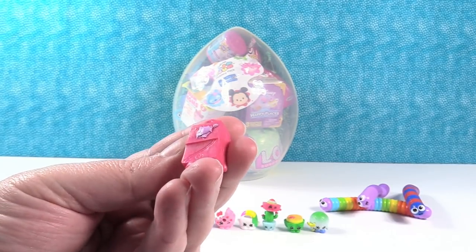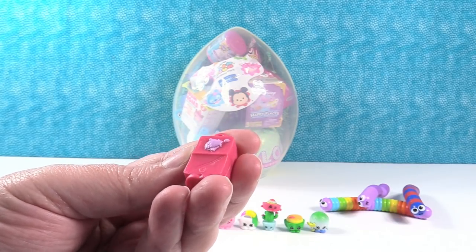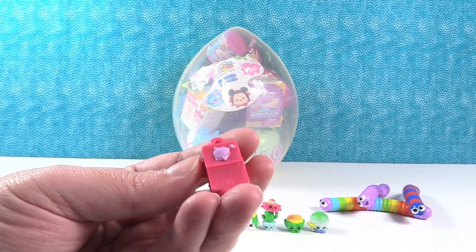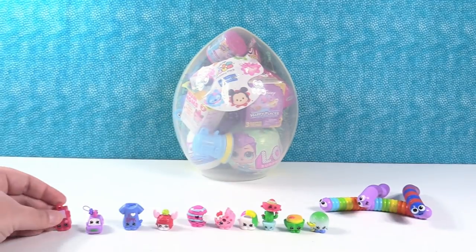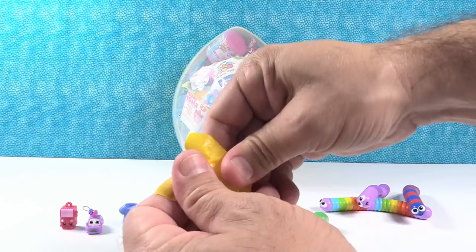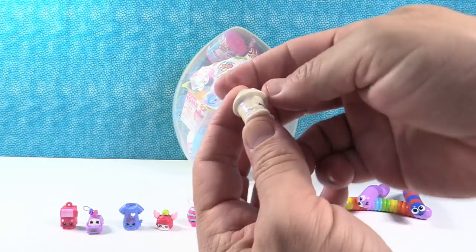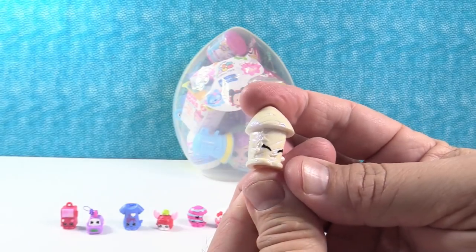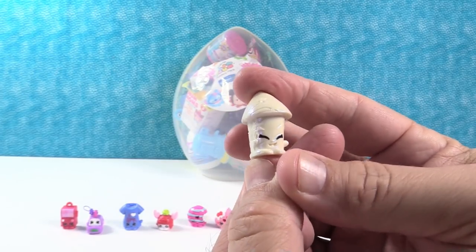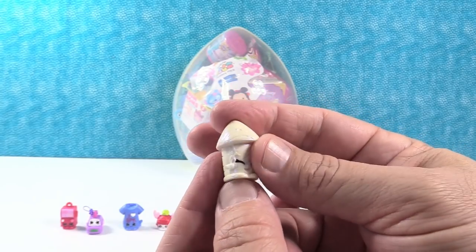She has stuff on the back of her — it looks like a fish, but that doesn't make any sense. Maybe it's an airplane. Or bubblegum. We got an ultra rare — this is the firework. Fizzy fireworks! It would be awesome if it was Katy Perry. Fizzy fireworks — that is so cool.